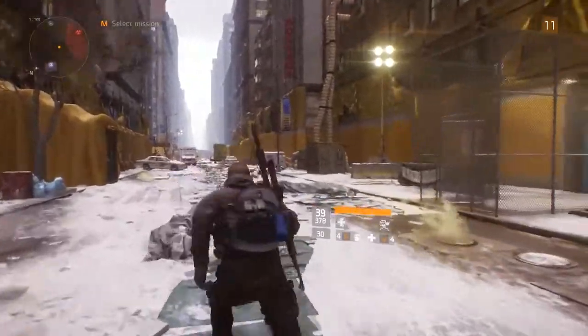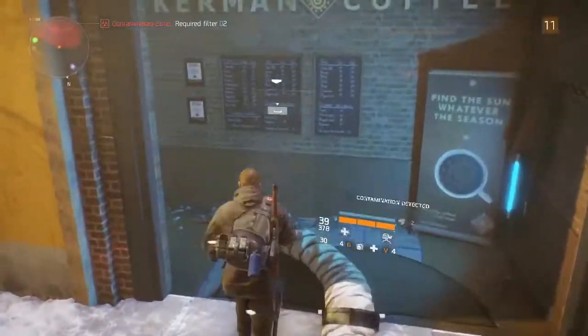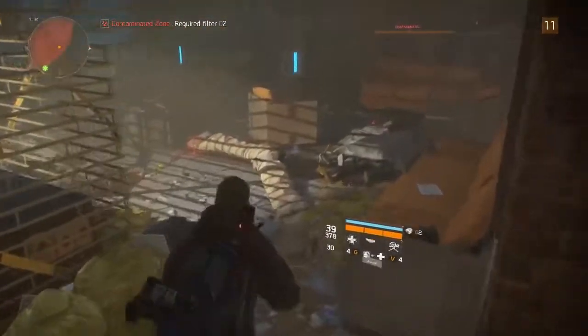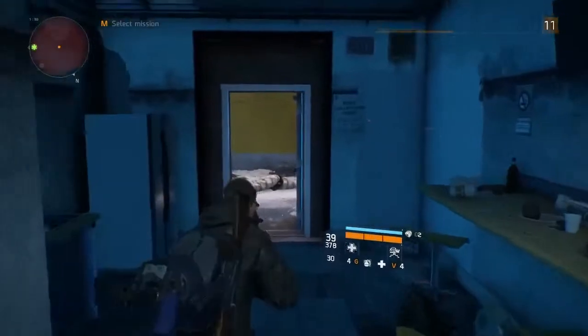Head in on the right hand side — it's actually an old Kerman Coffee place. Come straight in here and straight ahead of you will be the first virus scanner that starts the mission. After that, make your way through to the back of Kerman's Coffee.